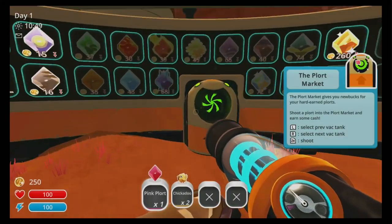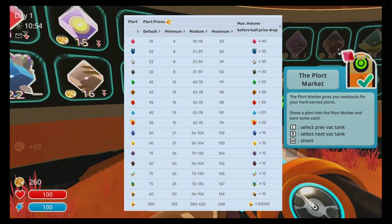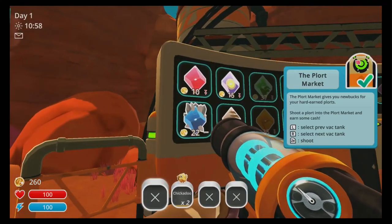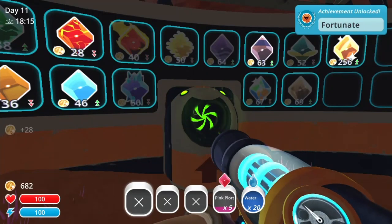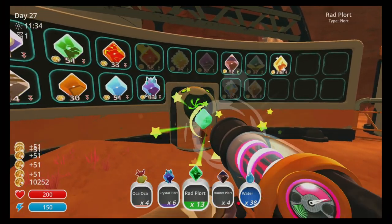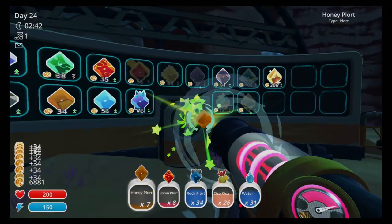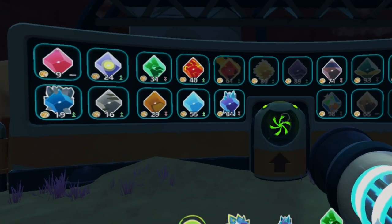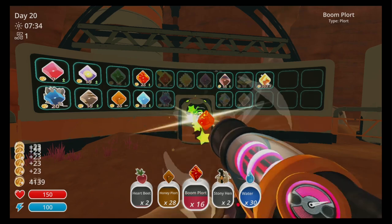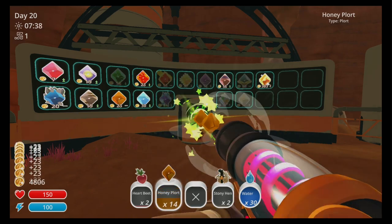Here is a tip I need to take more advantage of myself, and that's keeping an eye on the plort market. Plort prices are not set in stone — they change daily, either going up, down, or staying the same. Plorts that once brought you in a ton of new bucks may not be worth it after a while if you sell them often. It's all based on supply and demand, and the prices change at 12 am in-game time. So take a moment at the start of your day to check the prices and the little icon: green up arrows for price gone up, red down arrows for price gone down, and a gray dash if it remained the same.